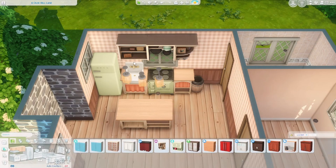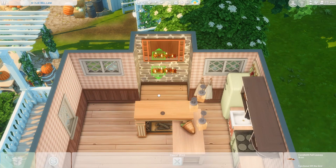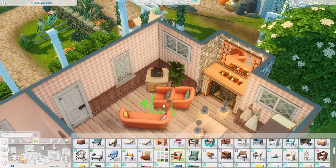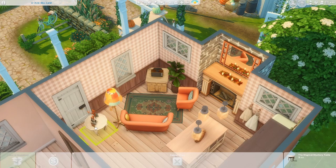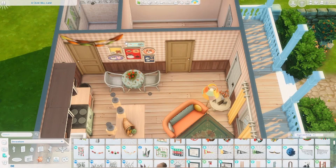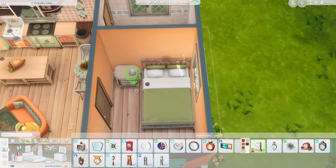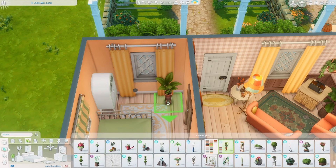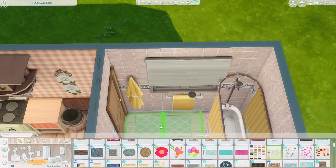Now we're working on the interior of the tiny house — just a cute little kitchen. I wanted to add a fireplace for all the cozy fall vibes, and a little TV room for your Sims to have something fun to do. I used this couch from Nifty Knitting, which I'd never used before, and the orange swatch was just really perfect for the vibe. I also added a few decor items from Seasons to make it feel festive.